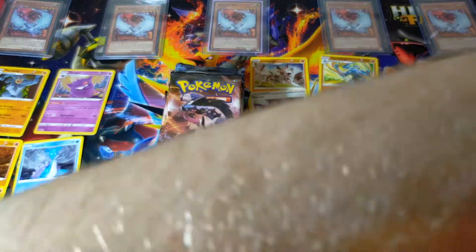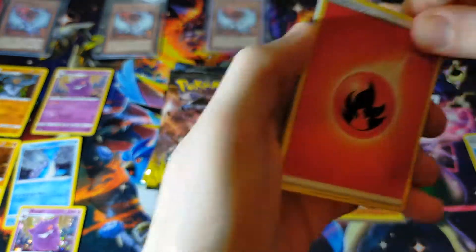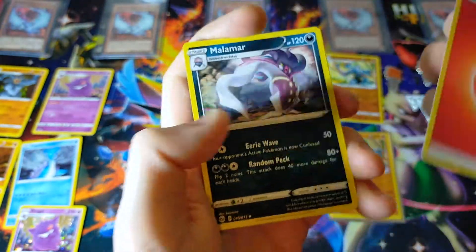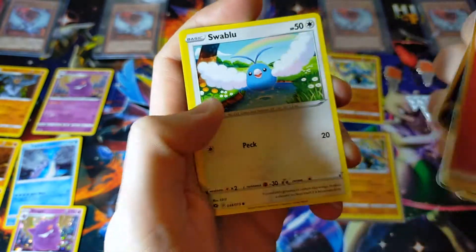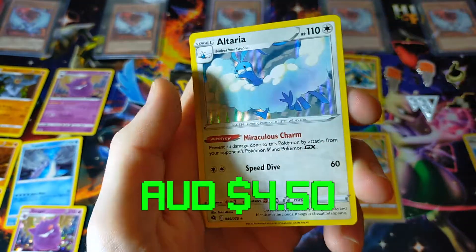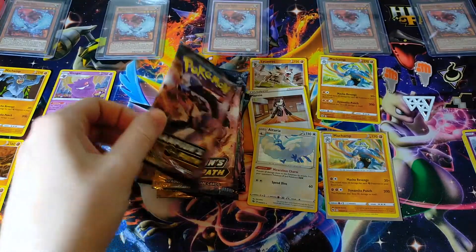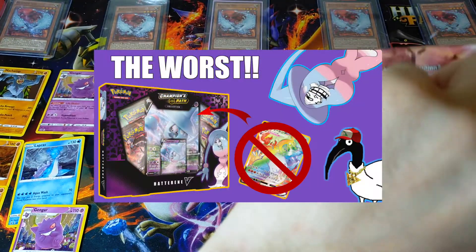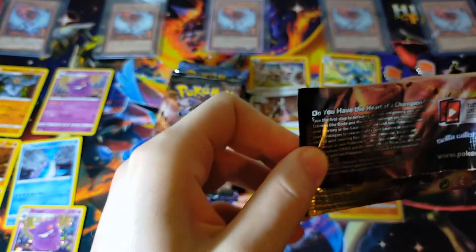Definitely can't wait for the Marnie box which should be coming very soon — I haven't got it at the time of recording. Fire Energy, Malamar, Machoke, Pokémon Center Lady, Weedle, Galarian Linoone, Carvanha, Swablu, Sizzlipede, Hattena, and Altaria. So far this first box is not doing anything too crazy. Hopefully we have better luck than our previous opening with the Hatterene V-box — if you haven't seen that, please check it out, it certainly was something.